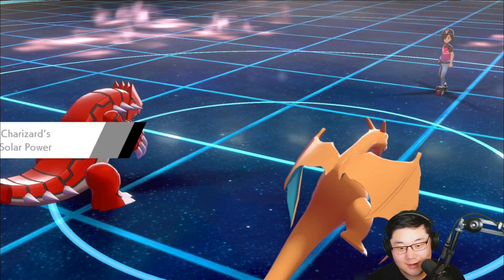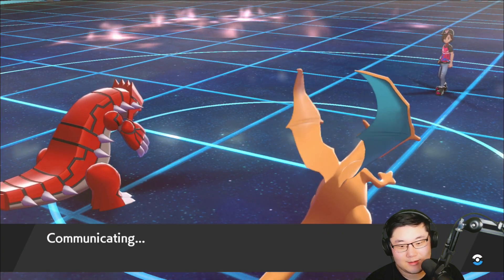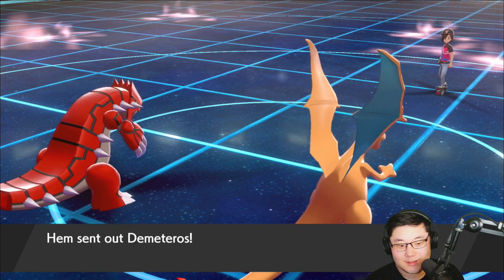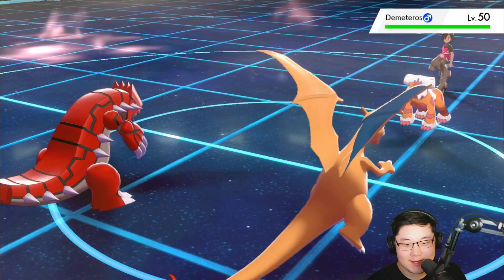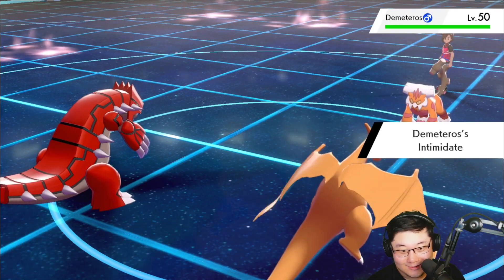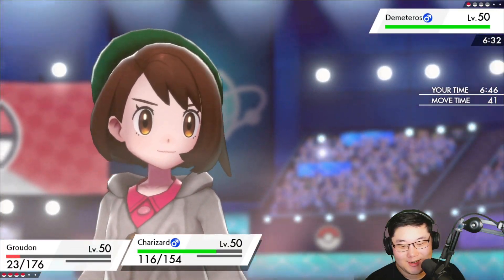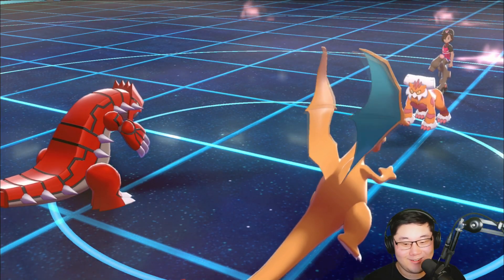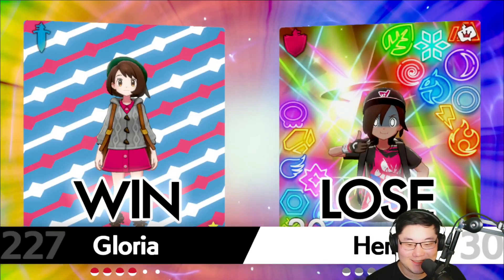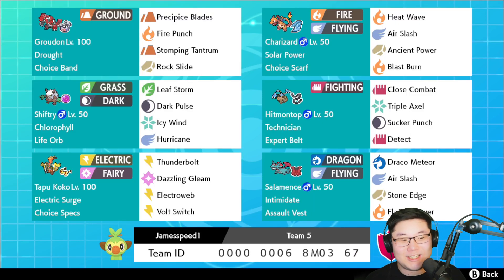I won't even have to bring out Shiftry at this rate — I'm pretty sure Blast Burn is going to KO whatever's in the back unless it's Incineroar. If it's Incineroar I could Max Quake with Groudon. It's Landorus — I can just Blast Burn Landorus. I also have Hailstorm Shiftry in the back just in case. Hitmontop in for Groudon and click Blast Burn — a really quick two-turn game. Not much to say. All power. That's the thing about this team: power through your opponents really quickly so they can't recover.